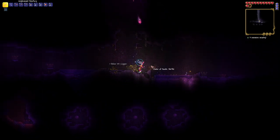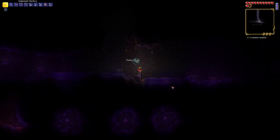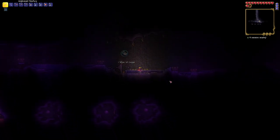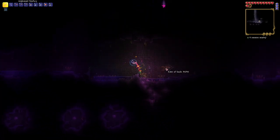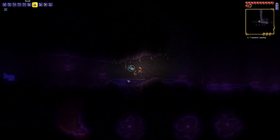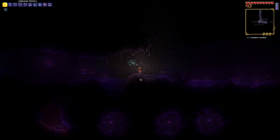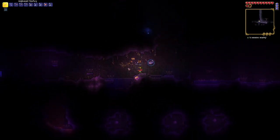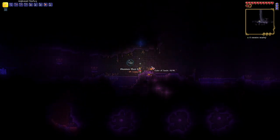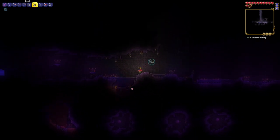If I can just clear this out a bit then this will be a good access point to the demon altar. I've honestly just used bombs before to access these orbs, which we're gonna have to destroy. We're at a demon altar so we should be able to make the thing - there it is. Got some rotten chunks - those are going to be useful. I could while I'm here start digging some holes.